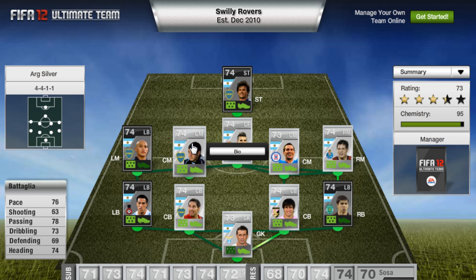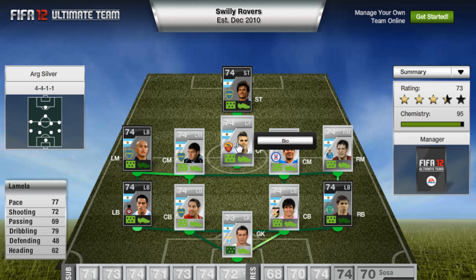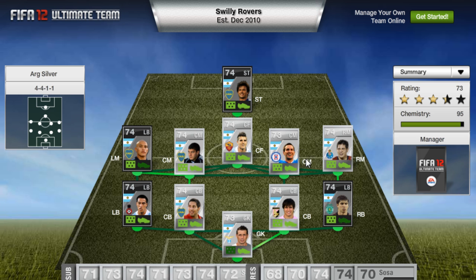In central midfield we have Batagalia - I can't quite pronounce that, I did French in school so give me a break. He looks pretty decent. But this guy here is Lamela, I think that's how you pronounce it - he has 4-star skills and plays for Roma. All three of these central players are actually originally CAMs, so he obviously had to move them around to suit the formation.